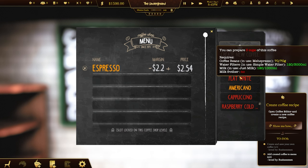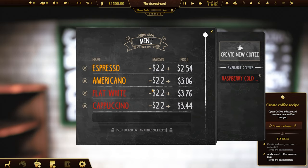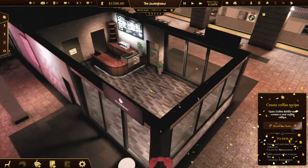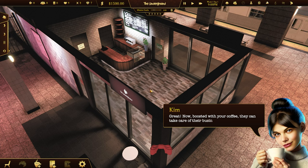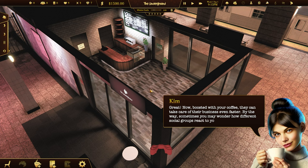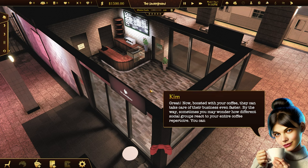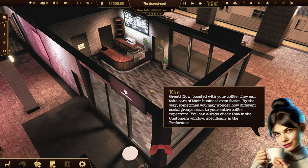Let's add Americano, White, Cappuccino, and the Raspberry Cold Brew. Done - great. Now boosted with your coffee, they can take care of their business even faster. By the way, sometimes you may wonder how different social groups react to your entire coffee repertoire. You can always check that in the customers window, specifically in the preferences tab. Check it out now.